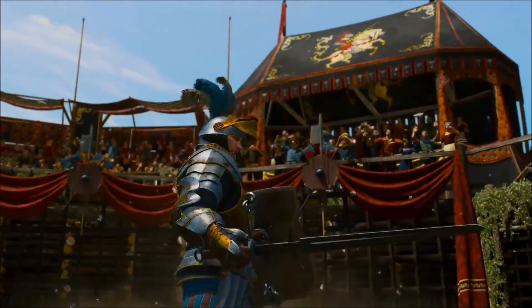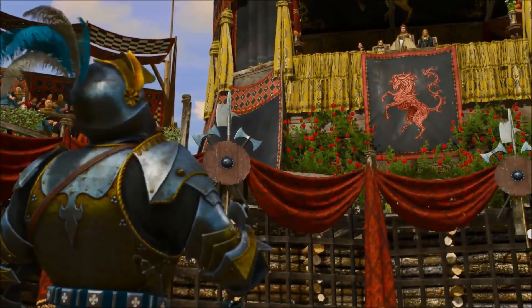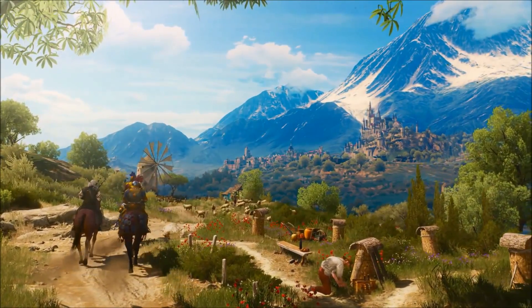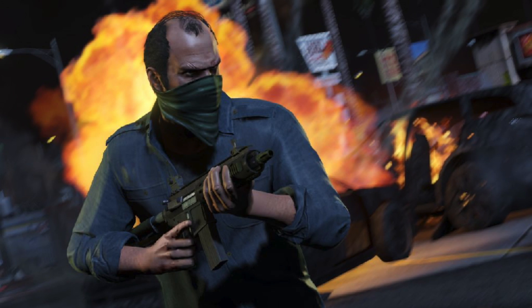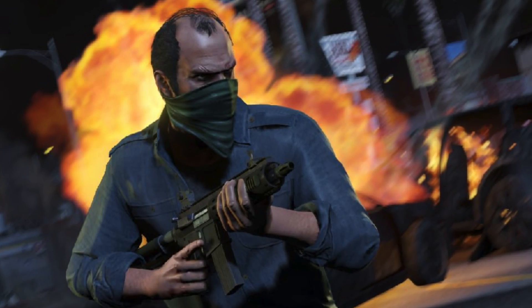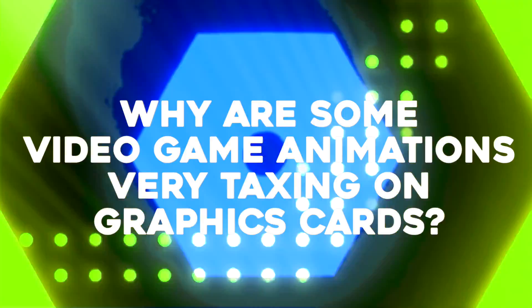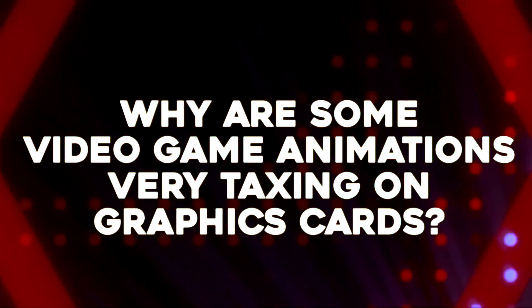You have a game that looks great. Everything's modeled really well. The characters and backgrounds are high polygon, very detailed, very realistic. But then when some sort of effect — be it fire, shadows, fog, something that helps make things more realistic — why does that slow your computer down? Sometimes those effects can grind everything to a screeching halt. Why is that? Hi folks, it's Falcon, and today on Gameranx we ask the question: why are some video game animations very taxing on graphics cards?